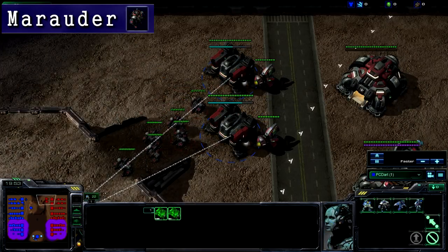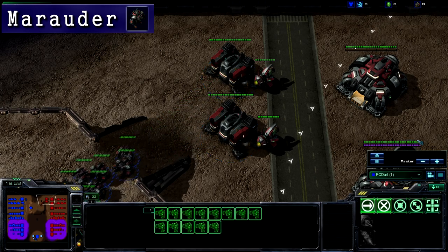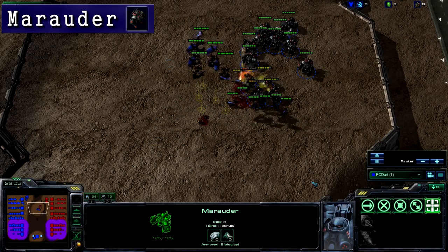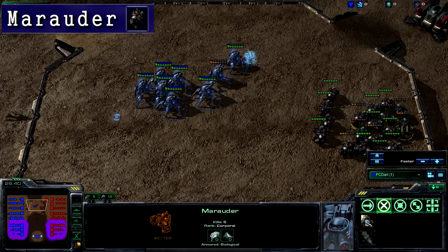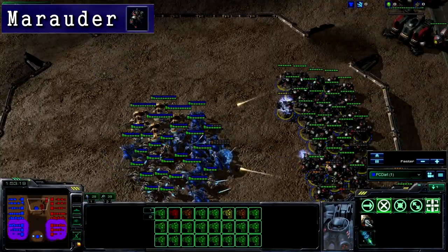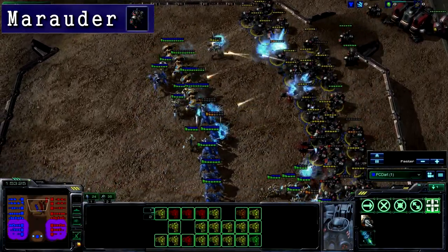Next is the Marauder. It is your heavier infantry unit. To build it, you have to have a tech lab attached to the barracks. The Marauder can only attack ground units. It can also receive an upgrade, Concussive Shell, which allows its attacks to slow down enemy movement for a limited time.